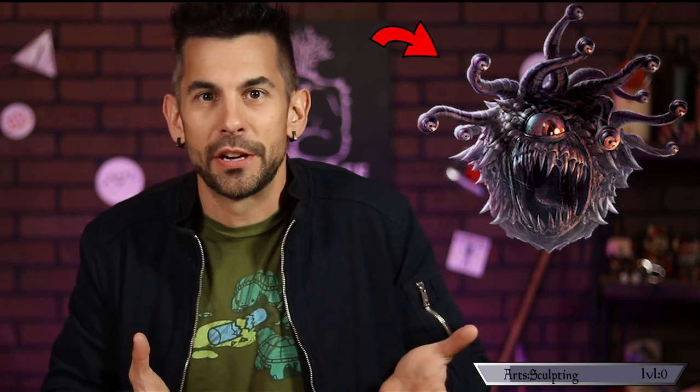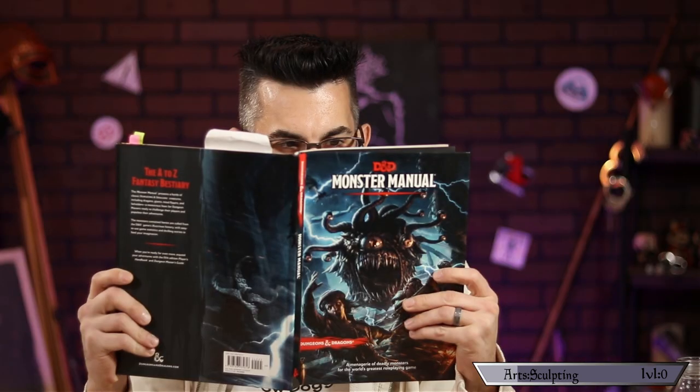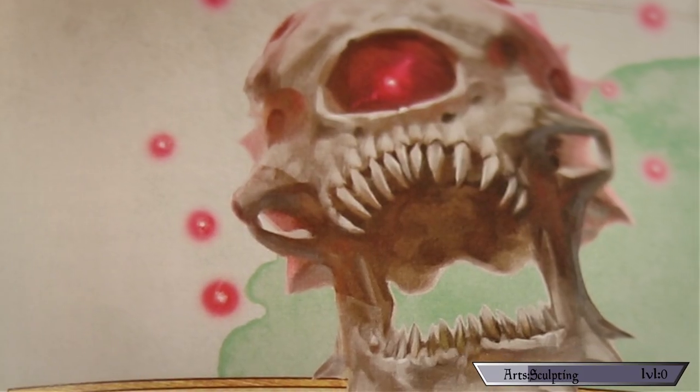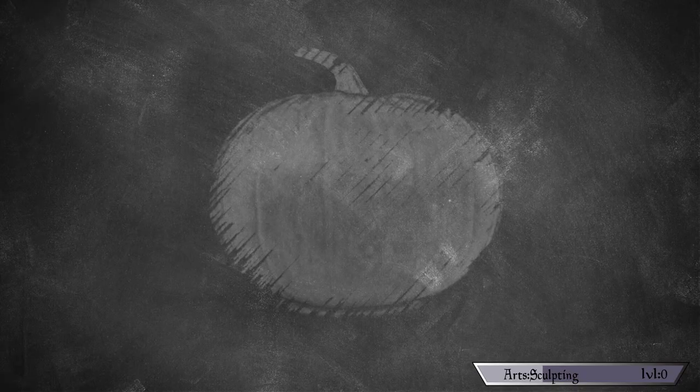But my issue with the Beholder was these eye stalks that come off it, which are very much a key part of what a Beholder is. Just wasn't sure how I'd work that out in pumpkin. No worries though, because the very next page had the answer I was looking for. Behold — the Death Tyrant. What a Beholder becomes when it imagines a reality where it exists beyond death. Basically just a badass mono-ocular skull with wicked teeth. Really cool looking and fairly simple design to carve, I think. So now that we have our subject, it's time to choose a pumpkin.